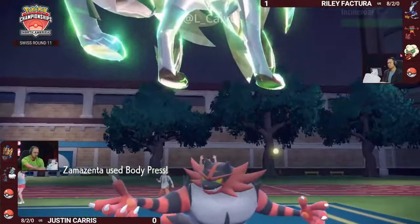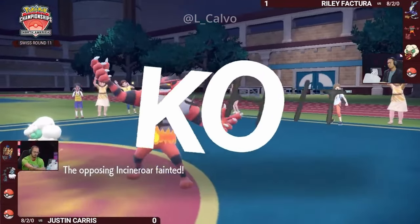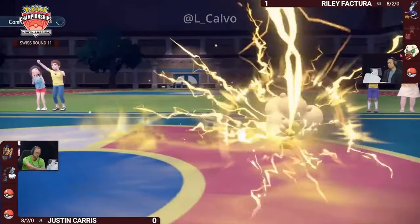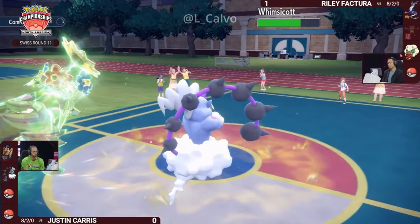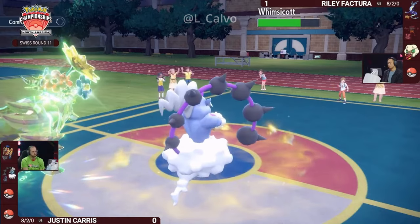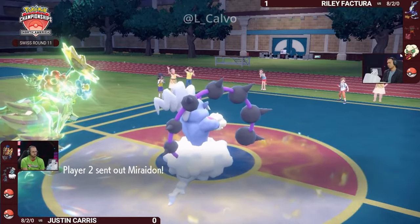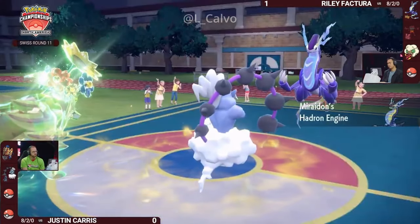The Prankster Tailwind gets set up by Riley — why? It was in our castle predictions all along. But the Body Press now into the Incineroar — it's just a one-hit knockout! Body Press is actually not affected by Intimidate because it uses the defense stat, so it might actually just be a damage roll. That's kind of rough for Justin in that first game — maybe that was a game changer, not having that Incineroar dispatched earlier. For Riley now, he loses the Incineroar before it can attack. We see that Incineroar does not attack before Zamazenta in Tailwind.